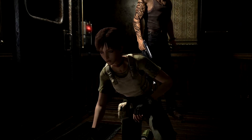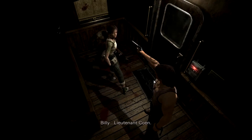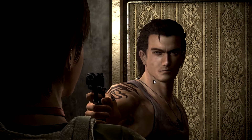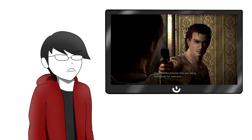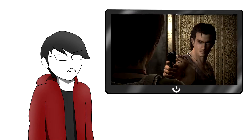Rebecca Chambers, the medic girl from Chris's route, returns as a main character, teaming up with Billy Cohen, a prisoner who somehow escapes from his escort car and meets Rebecca in a train full of zombies. Teaming up — that's weird. Those are not words that should be connected to a Resident Evil game. It's all about being alone and scared and helpless — there must be a mistake.